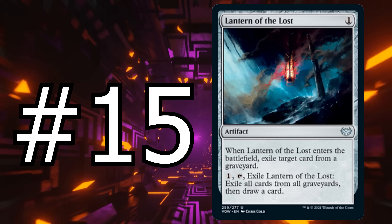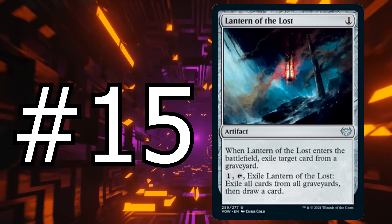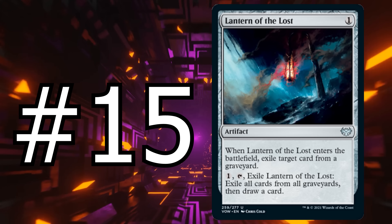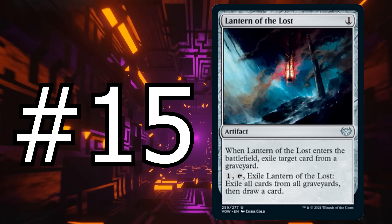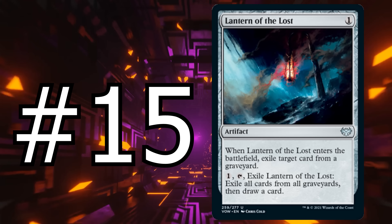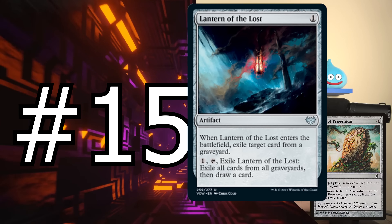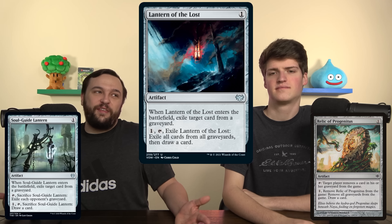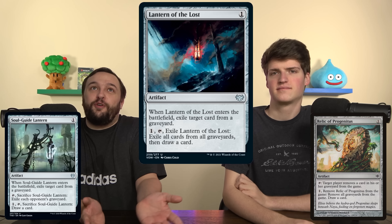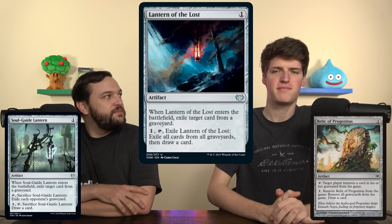So let's start with number 15 — it is Lantern of the Lost. One mana artifact. When Lantern of the Lost enters the battlefield, exile target card from a graveyard. Pay one, tap: exile Lantern of the Lost, exile all cards from all graveyards, then draw a card. This card is interesting and could potentially be higher on the list if not for the fact that Relic of Progenitus and Soul Guide Lantern both exist. Both those cards are better than this, so this is your third option.